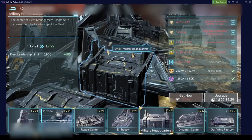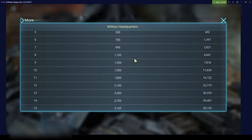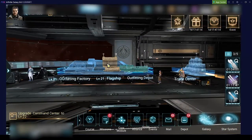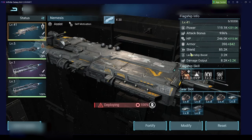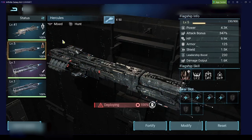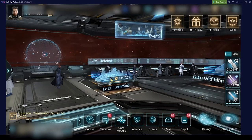Military headquarters increase your fleet leadership limit — this is probably one of the most important things you can do. Your fleets have a leadership limit: every frigate requires 3 leadership, every destroyer 10, and every cruiser 30. The higher your leadership limit, the more warships you can put into your fleet. Combined with ship level — a level 1 ship has 100 leadership, level 5 has 230, and at level 41 I have 3,200 — plus your building bonuses.